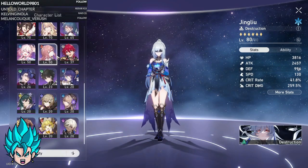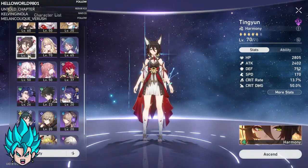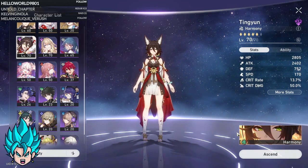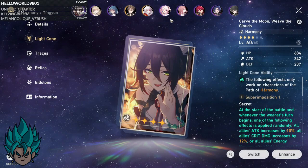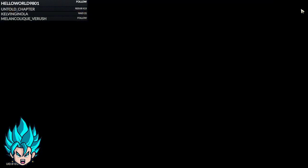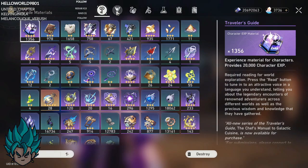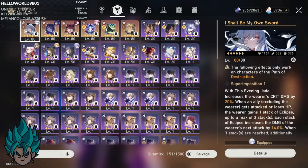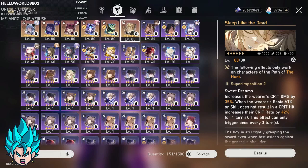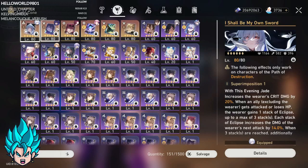Let's check the light cones from the inventory. I can see a battle pass light cone, so they probably spent on the battle pass. There's Jing Liu's light cone, Seele's light cone, Kafka's light cone — that's pretty good. And they've been lucky with the Yanqing light cone at E2. Not bad light cones overall. So probably bought the battle pass once and the monthly once, I think.